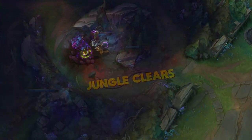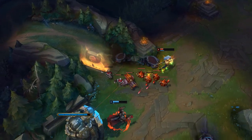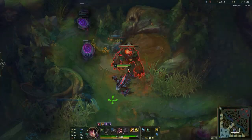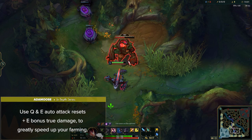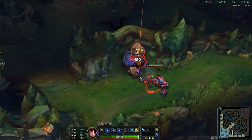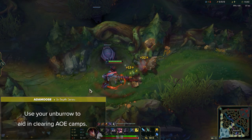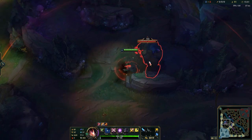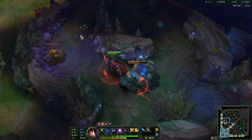Now let's jump right into Rek'Sai's pathing and jungle strategy. Rek'Sai has a very unique aggressive playstyle that relies on making plays early on. First, it's important to always make use of your Q and E auto attack resets, along with your E's bonus true damage, to greatly speed up your farming. Another tip is to use your Unburrow to aid in clearing AoE camps such as Raptors and Wolves. The full clearing combo is: Prey Seeker to leash to camp, Unburrow, Auto-Q, Auto-E, then Auto — this maximizes damage output while building Rage for an Empowered E.